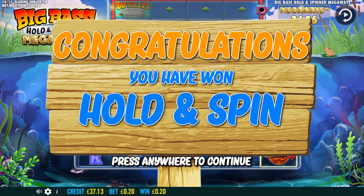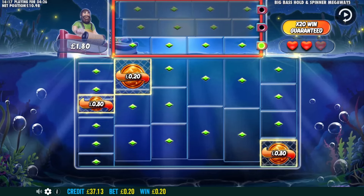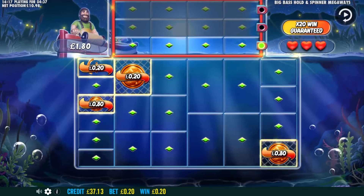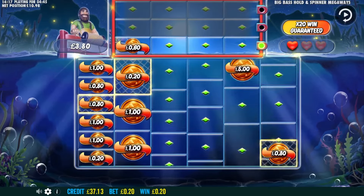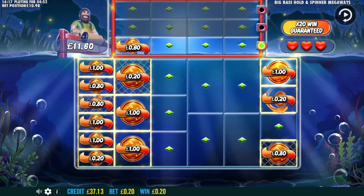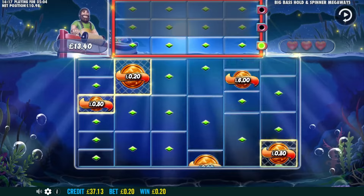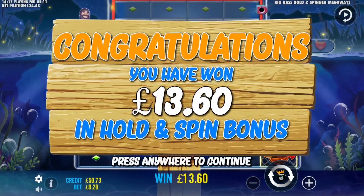Same session, bonus number eight — surprise surprise, hold and spin. We're up £10.98 at the moment, only £1.80 a go though. We need a few of these to re-trigger, let's get anything tidy — gives us £20. Funny how we cannot get these free spins. Bonus number eight is £13.60.